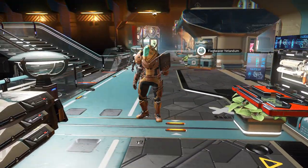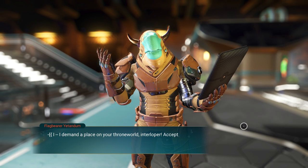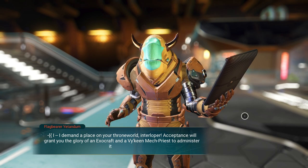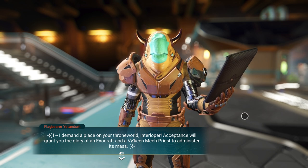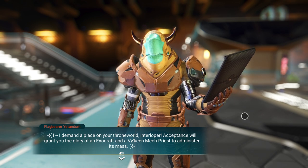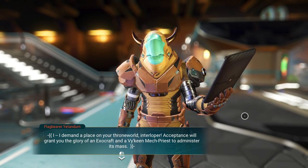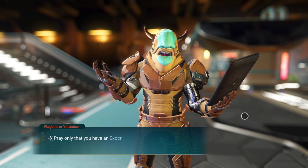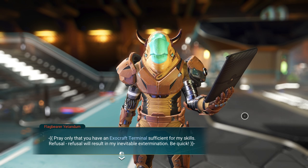We're here to talk to Flag Bearer Ytandum. Notice that his name is red — I really think it has to do with which way they lean. I think he leans towards Atlas. He says: 'I demand a place on your throne world, interloper. Acceptance will grant you the glory of an exocraft and a Viking mech priest to administer its mass.'